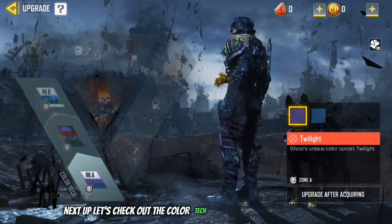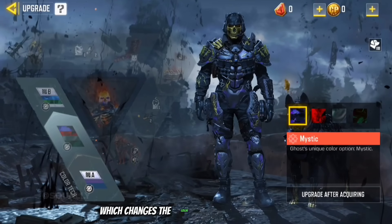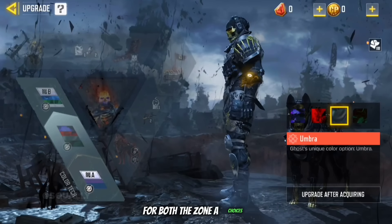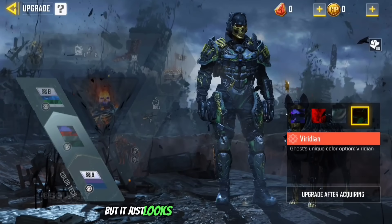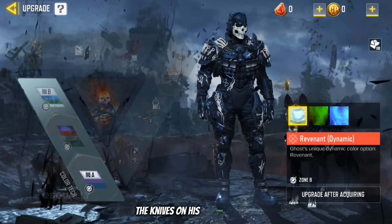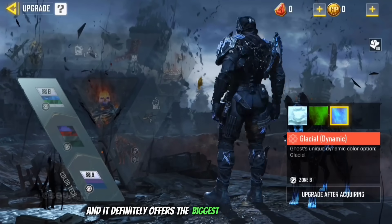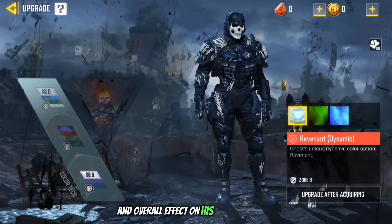Next up let's check out the color tech upgrades starting with Zone A, which changes the color of the majority of his outfit. There are some pretty nice color choices for both the standard Zone A options and for the middle option which does the same thing as Zone A but just looks better. Zone B covers his mask, the knives on his shoulder pads and some other small details around his outfit. Zone B is also dynamic and it definitely offers the biggest pop in terms of color and overall effect on his design and skin.